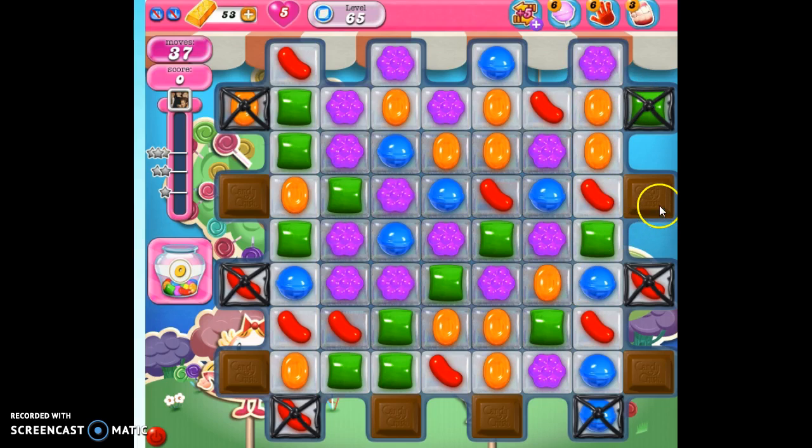We've got these chocolate proliferating blocks in some of these nooks and crannies. They're going to take over unless we can take out one chocolate per turn. And of course we've got these licorice cages. We've only got 37 moves to do it. We also need to make 120,000 points to get one star.